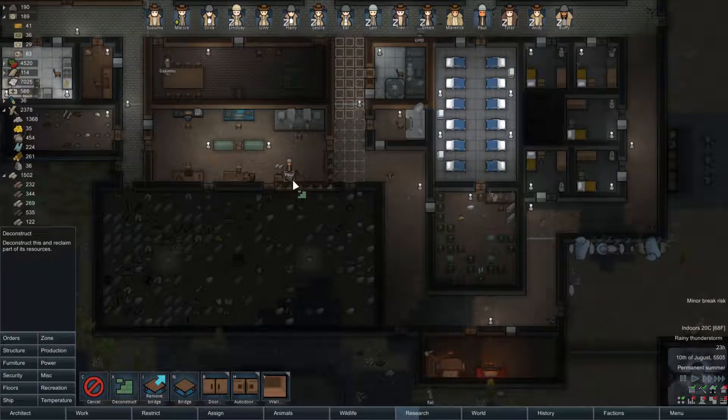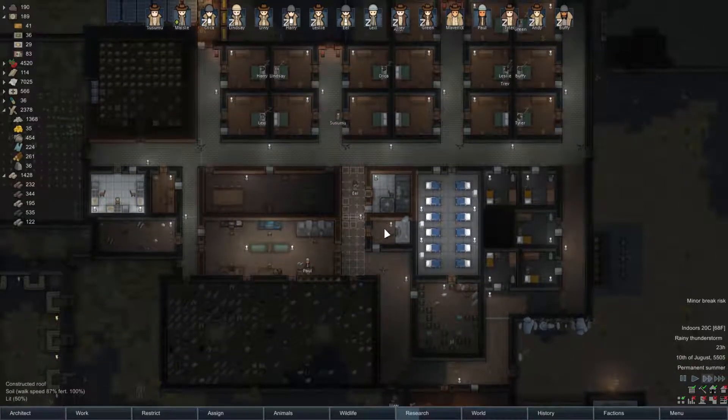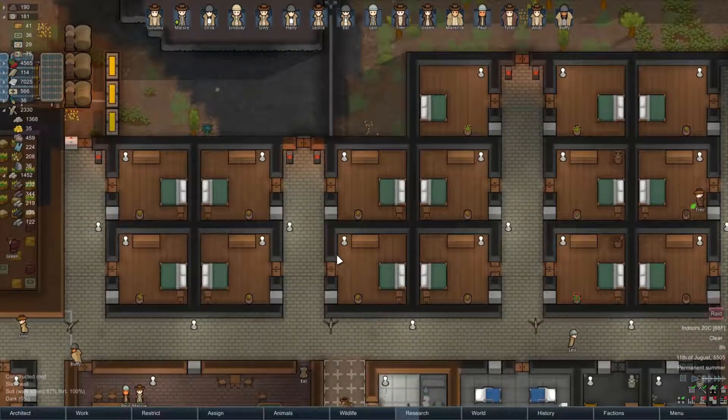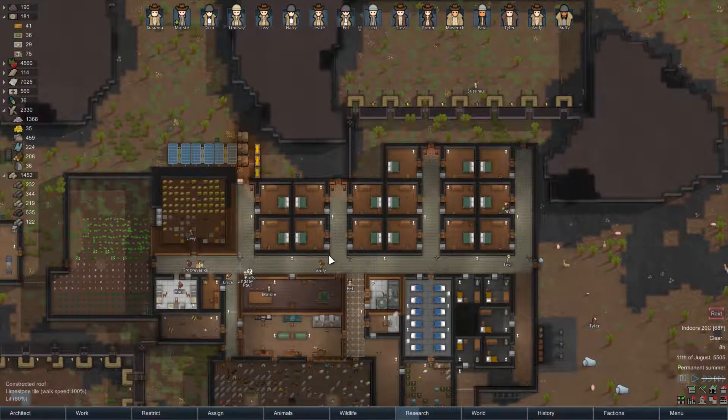Let's start working on redoing some of this right now - turn these over to slate walls. There's not too much of the colony left that's still wood walls. Looks like it's sleepy time - oh, we've got a raid! Separate groups of mechanoids. Arrows say there's three - we have to split our defenses a little bit.